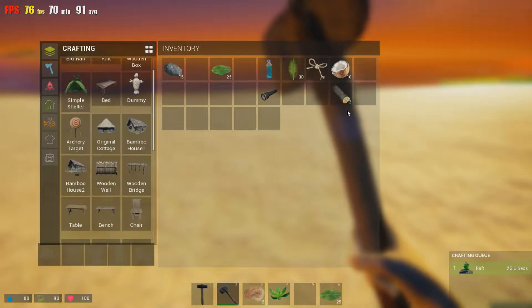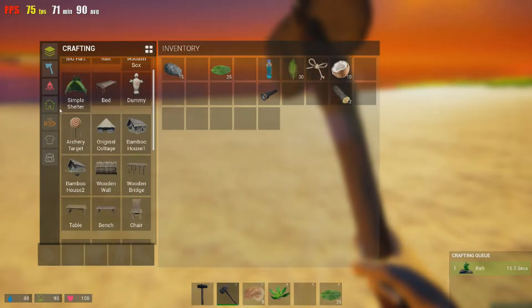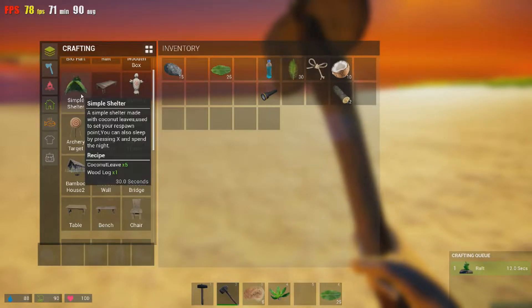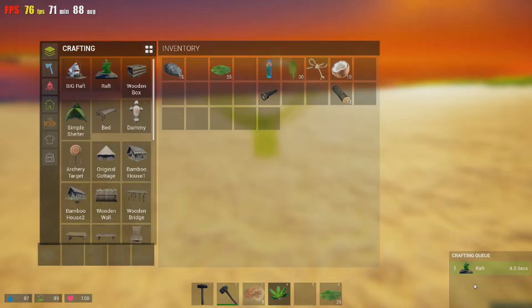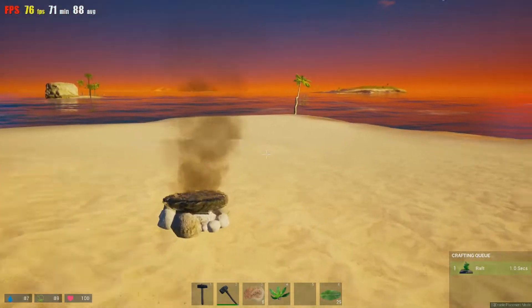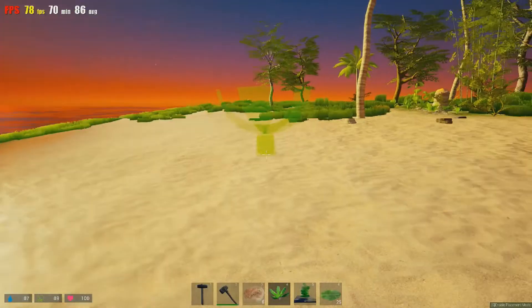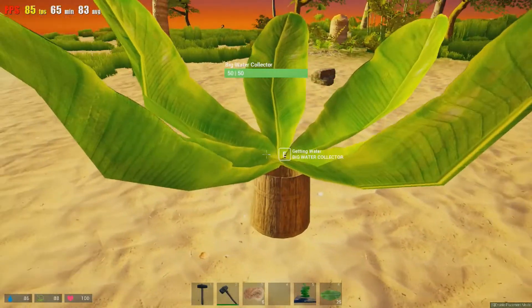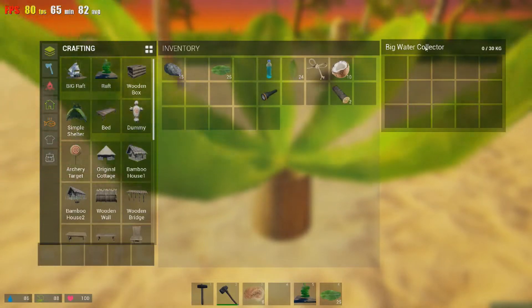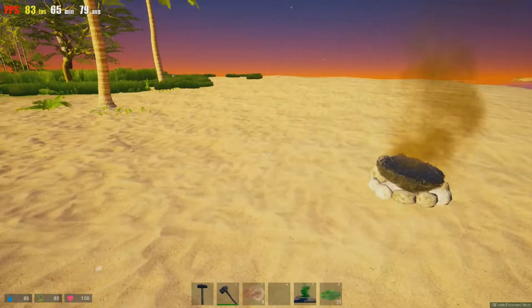Didn't I craft something else? It was a raft, campfire, and something else — oh wait, there it is, it's the water collector. I can't put it over here for some reason — that's weird. Let's just put it over here. Now that's just going to sit there and collect water. You just hold down E and then you'll have bottles of water. Not very realistic, because normally you would need a bottle or something like that to actually do that.